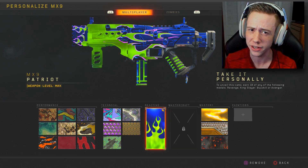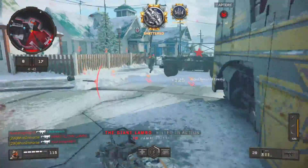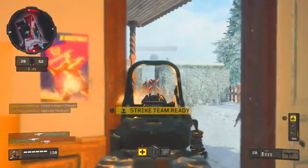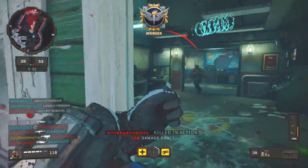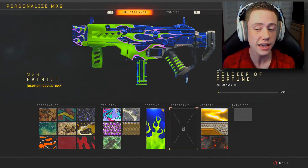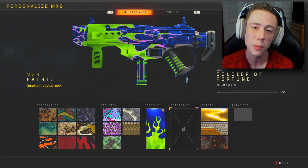I did that pretty swiftly. And now we're here — we have 48 kills to go to unlock the Soldier of Fortune camo. So we're going to jump into some matches and see what we can do.